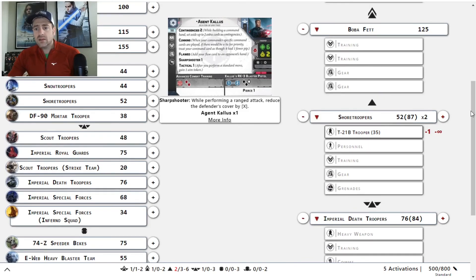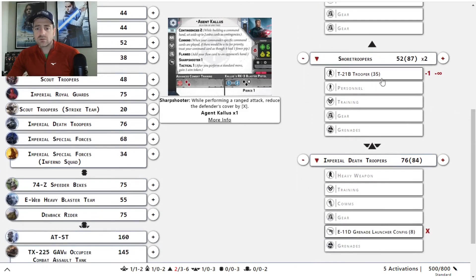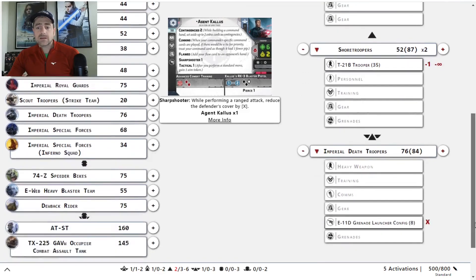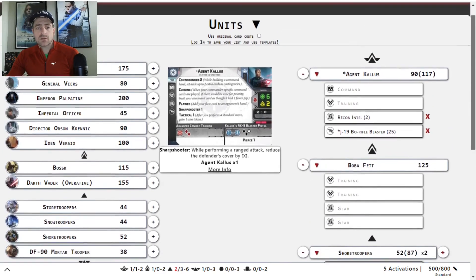We have Boba Fett, two squads of shores with the T-21 Bravo — no extra dude — and the IDTs with the grenade launcher config. I think that's what we're going to go with.